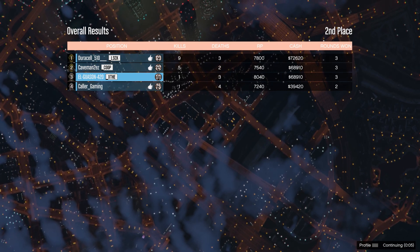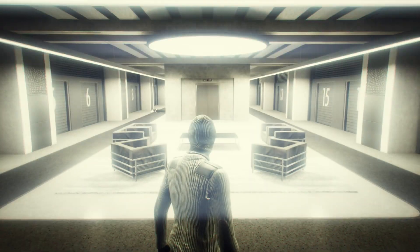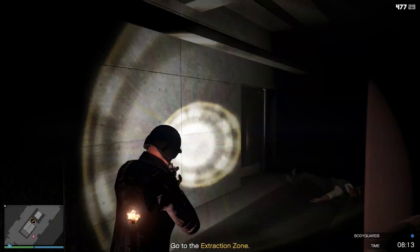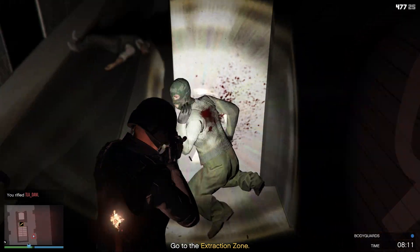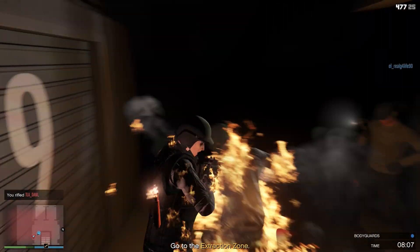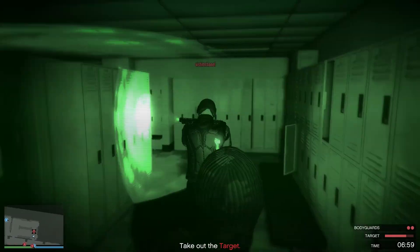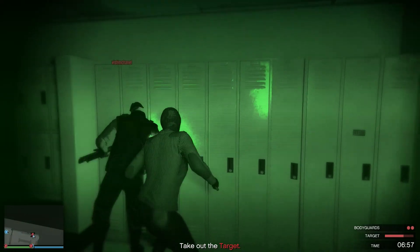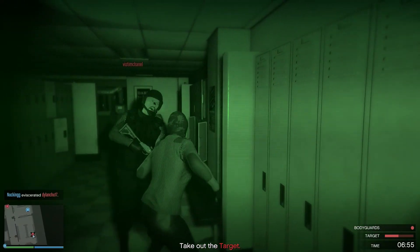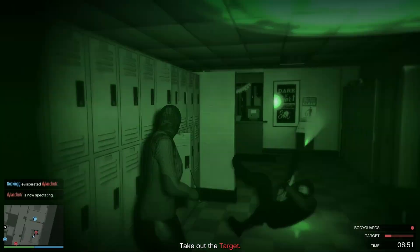Entourage is pretty fun. One team has night vision, the other has flashlights and must defend one teammate. The night vision team only has knives with unlimited respawns, but the bodyguard team has one respawn. The bodyguard team is supposed to extract their target, while the night vision team tries to stab them — it takes a lot of stabs to take them out.